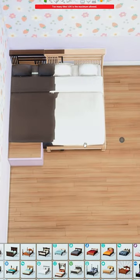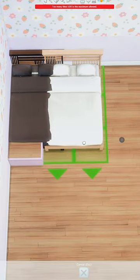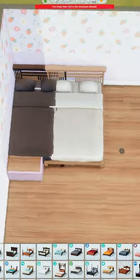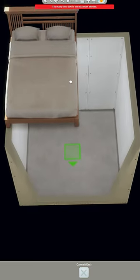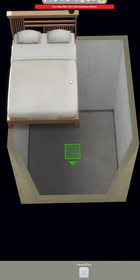Now we're going to fix the glitching and lighting. Just alt-place the bed and that will fix the glitching. For the lighting, grab whatever light is in the top room and place it in the bottom room, raising it up to the same height as the other light so it's overlapping.